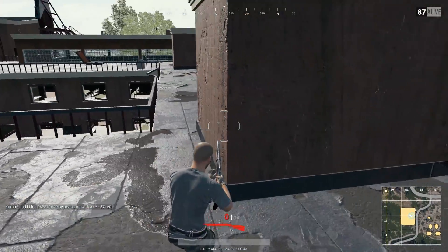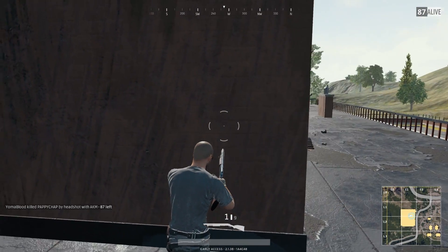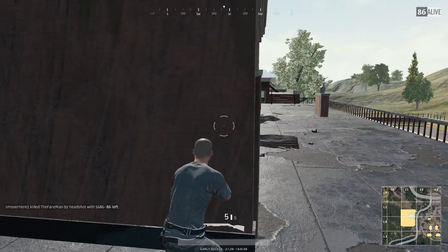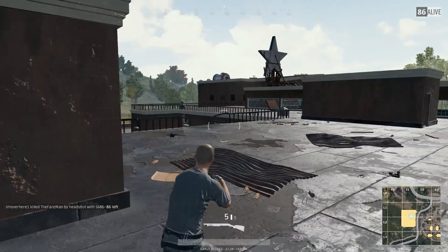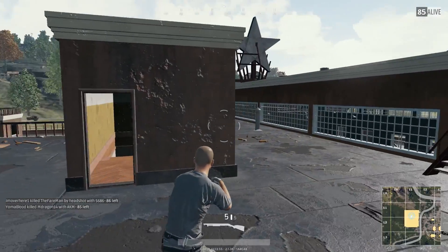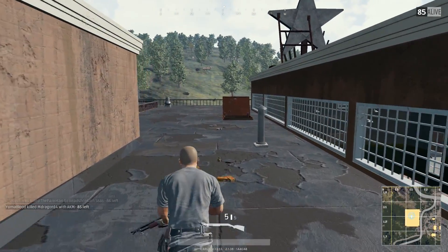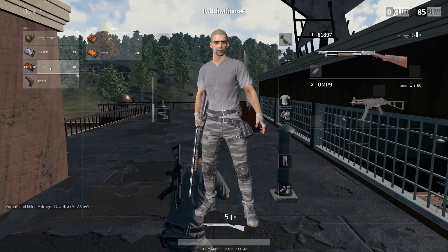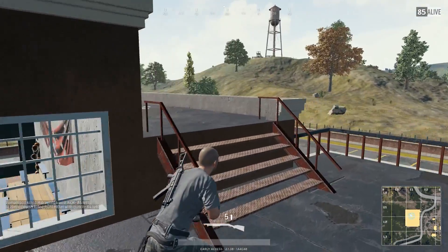When you land, your first priority is to find a gun. It sounds simple, but RNG can be unforgiving in some situations, which will lead you to exiting the game early. Pistols are by far the worst option, but are better than nothing. I'm personally partial to the pump shotgun — this is a personal preference and certainly not the best choice, but when fighting in a place like the school, it can be devastating.